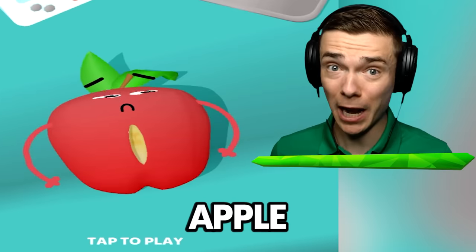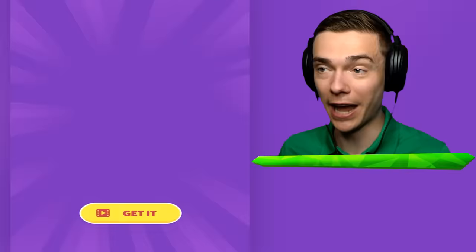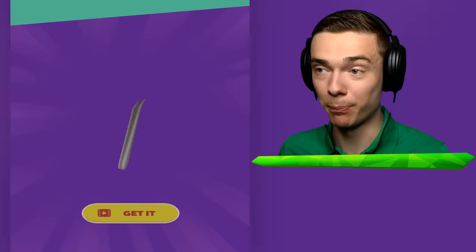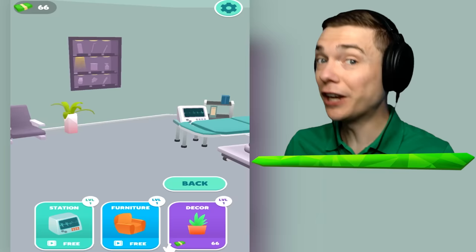This poor apple needs surgery. We have to save his life. Inside every single one of these fruits is something secret, and we're gonna keep him alive to find it. Level one is really easy - we saved the apple and we even got a new tool. But the more fruits we save, the more difficult it gets. Thankfully, I know how to do this right to get the secret fruits.